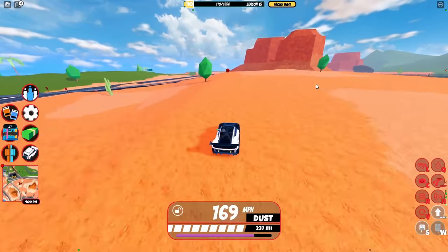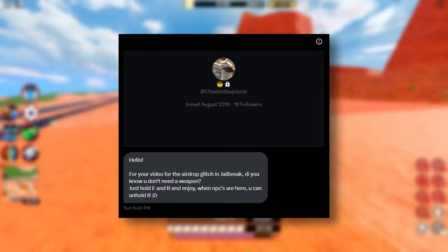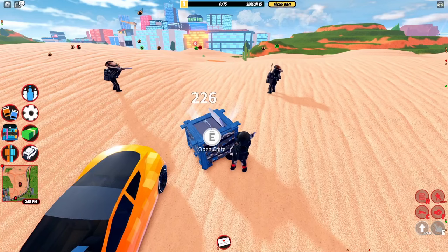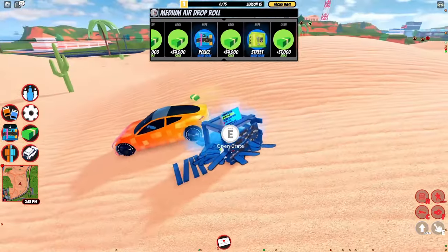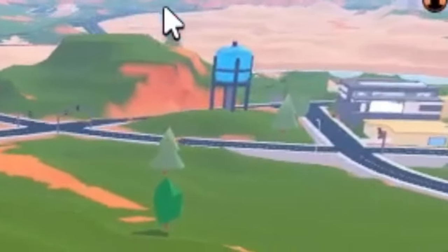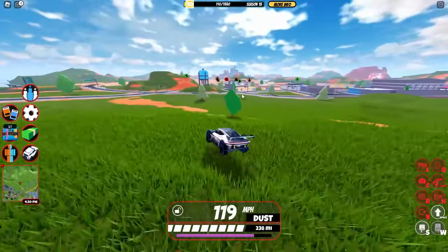Hi there, welcome back to another exciting jailbreak glitch video. Today I received this message on my Twitter, and this person claims that the airdrop glitch that I showed can be done without a gun. So today we'll be testing that, and as you can see an airdrop is falling down there. Let's go ahead and get there.